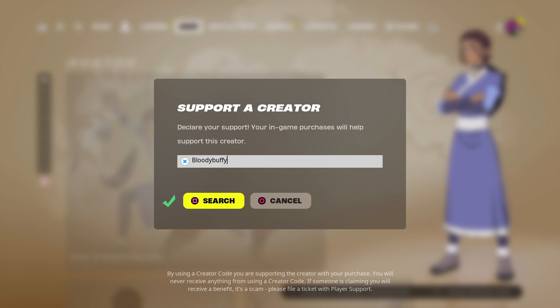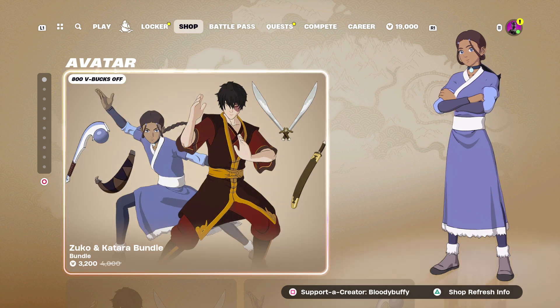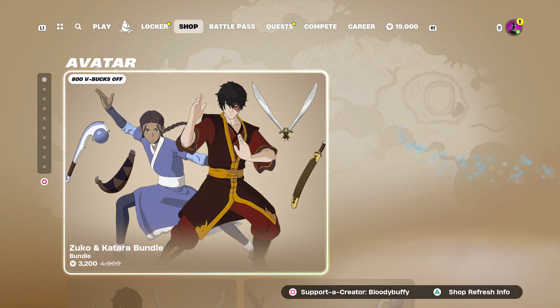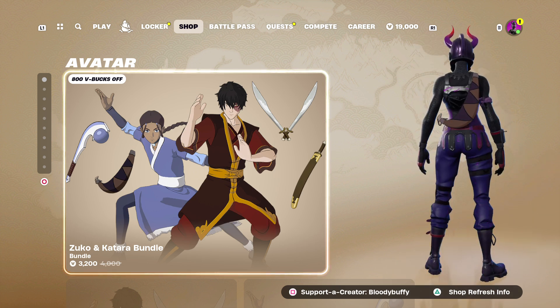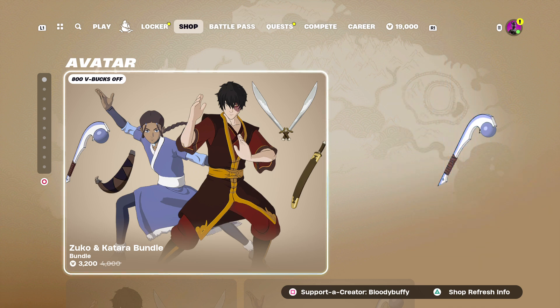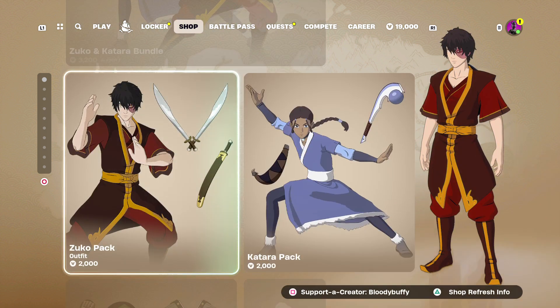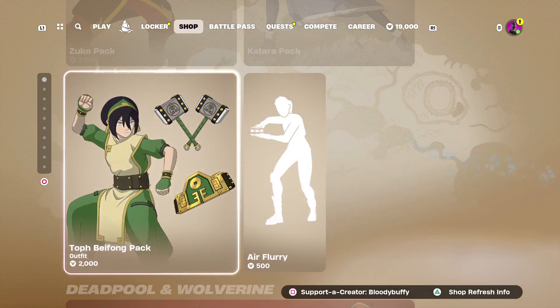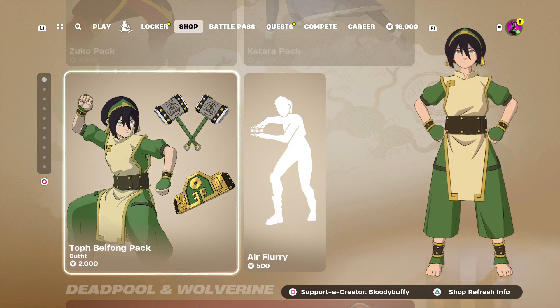Code Bloody Buffy in the item shop if you are going to pick up anything. So, Avatar Bundle is back. Don't seem to have dates for that one, but it's back — they're going to keep returning these ones. Oh, there they are: 43 days. Zuko and Katara — you can buy them separately.